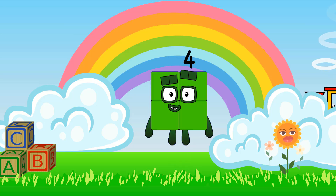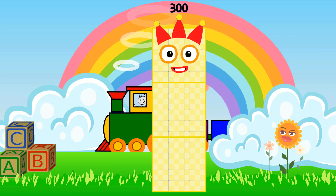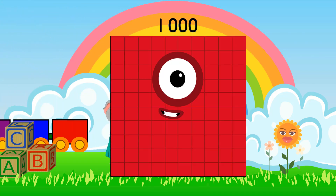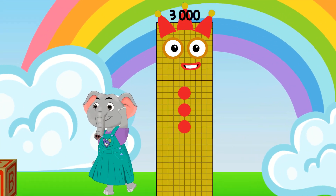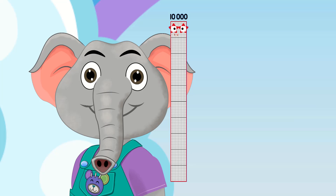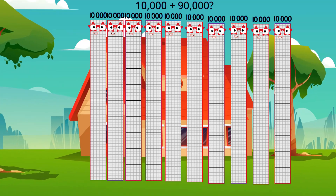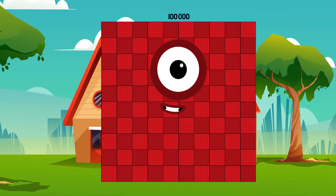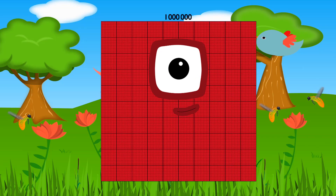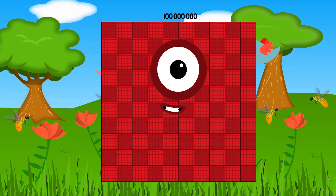1, 2, 3, 4, 5, 10. 100, 200, 300, 400, 500. 1,000, 2,000, 3,000, 5,000, 5,000, 6,000. 10,000 plus 30,000. 100,000. 1,000, 3,000, 100,000.